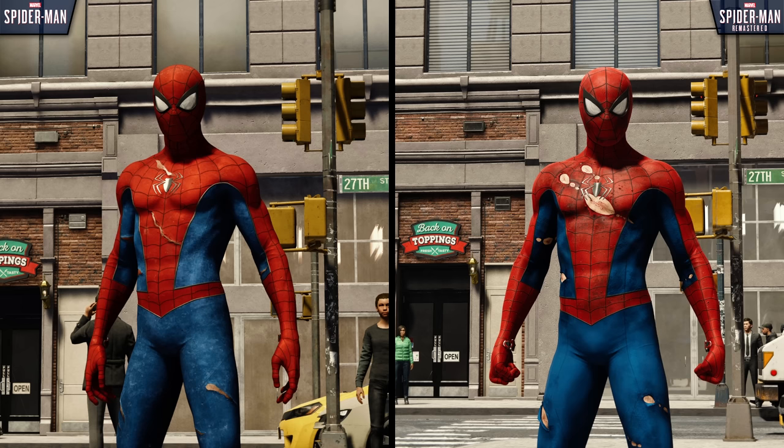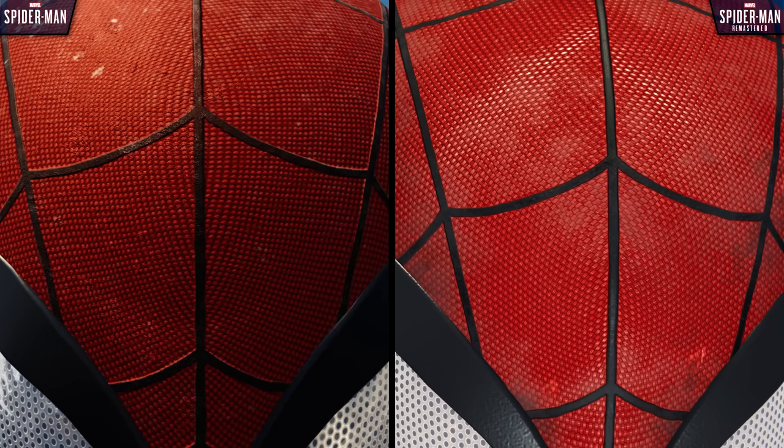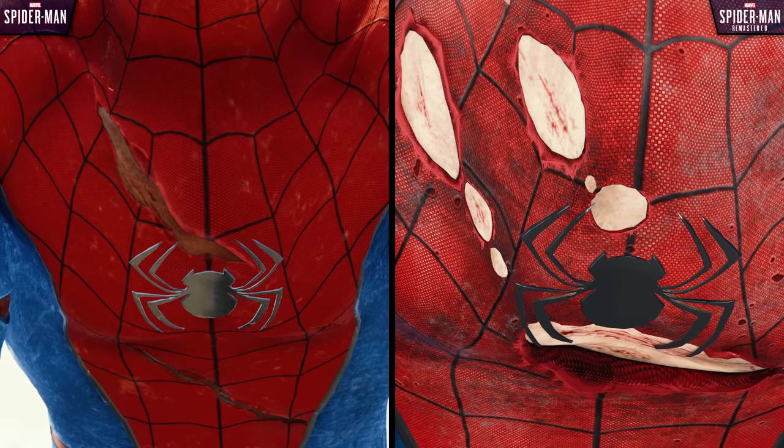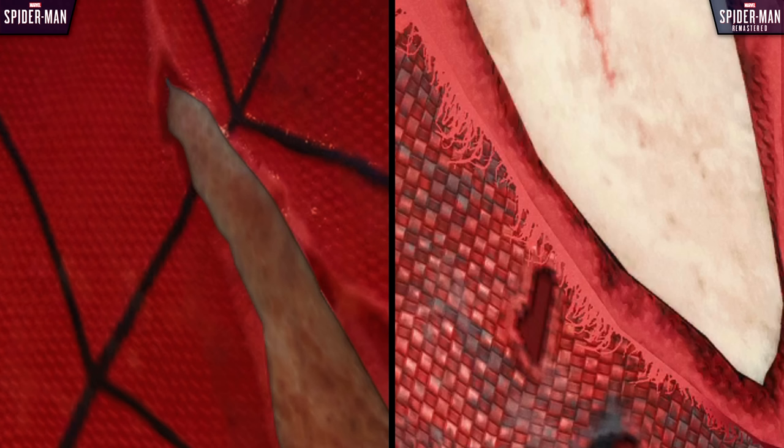Spidey's classic suit, for example, reflects more white light now, removing its orange tint and giving it a more true red, while also allowing the incredibly fine texture of the suit's fabric to stand out more prominently. Then of course there's the suit's damage, which has been completely reworked with larger circular tears and more visibly pasty white skin underneath. There are even visible loose fibers along the edges now, rather than the much more simplistic tears from before.